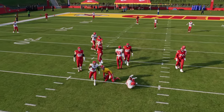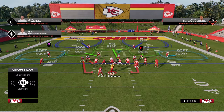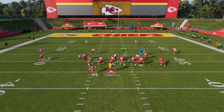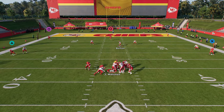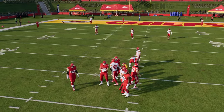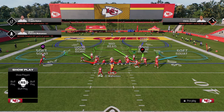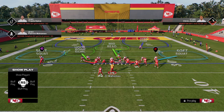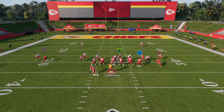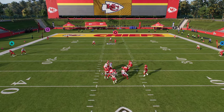We have a better breakdown on the channel if you want to check that out. But in general, this is the Carolina Panthers defense playbook. I do think Carolina is probably the best day-one full playbook — it has everything that you need. And you can even run it with a pinch look to try to get edge pressure. There's a lot of good stuff in the 1-4-6 this year.